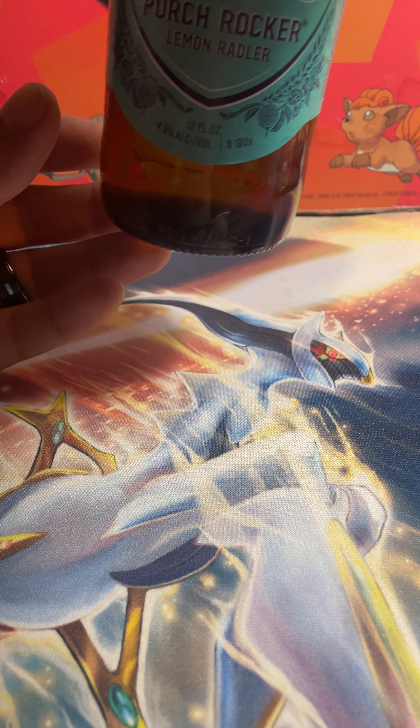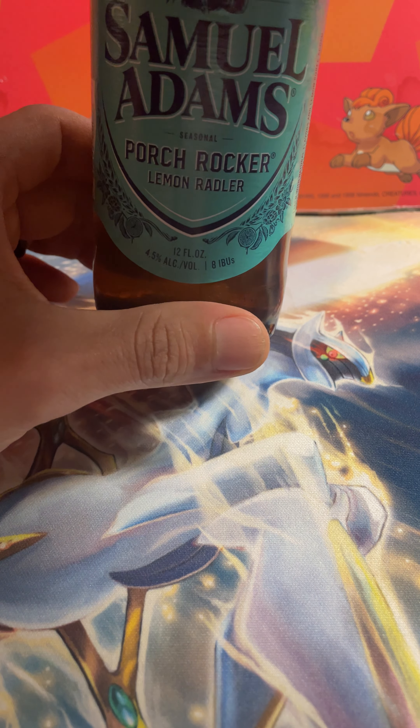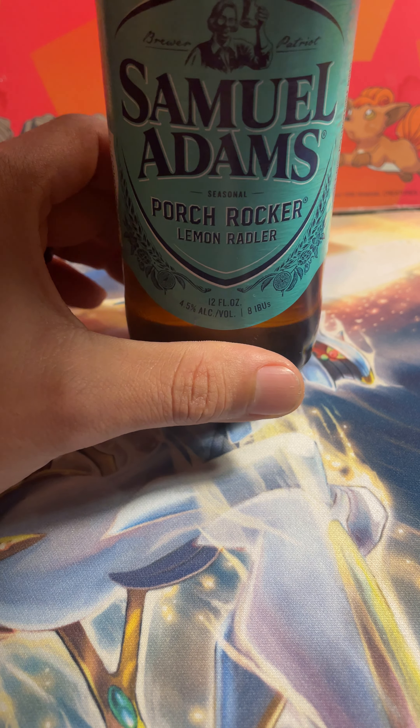But before we get started, if you haven't, pause the video, get yourself a drink — water, beer, mixed drink, doesn't matter. I'm drinking a Sam Adams Porch Rocker Lemon Radler. Pretty good, not bad. One of my buddies over at Trash Squad Underscored hooked this up. So we're going to have a beer — it's been a while since I had one. Been working a lot. So we've got our sleeves, we've got some packs, got our drink. Let's get going.